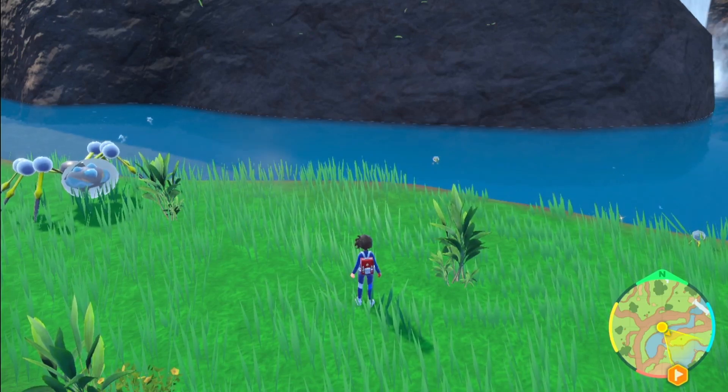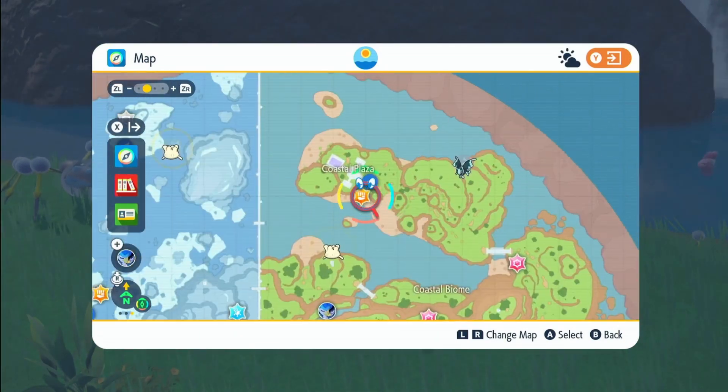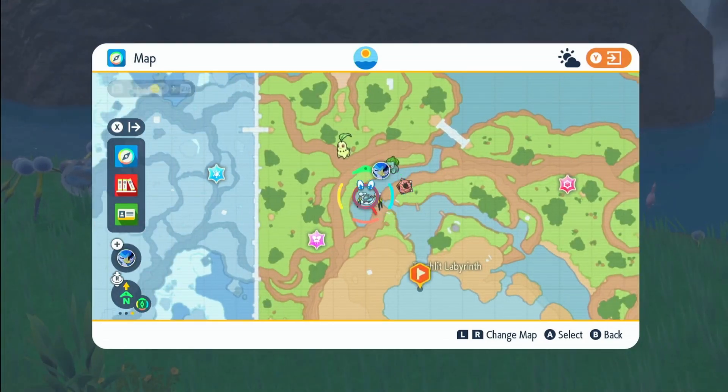I'm going to be showing you how to get Dewpider and Araquanid. What you want to do is fly over to the coastal biome, go right here and straight down. Once you get up this little waterfall, there'll be a little stream — you can get them right here.